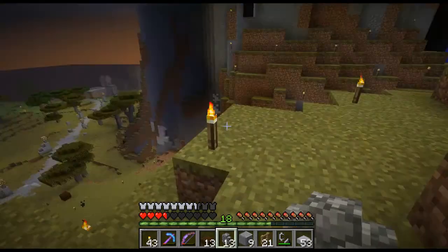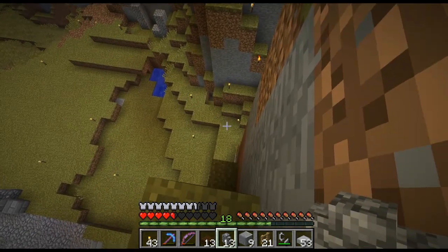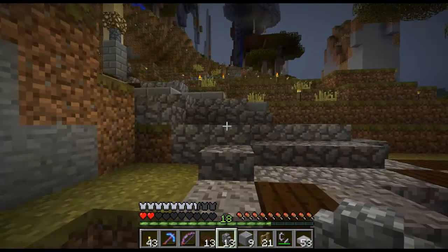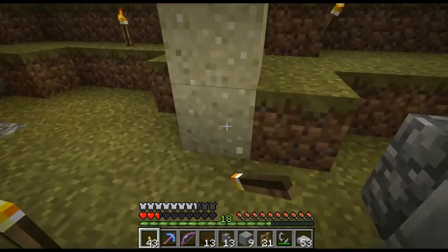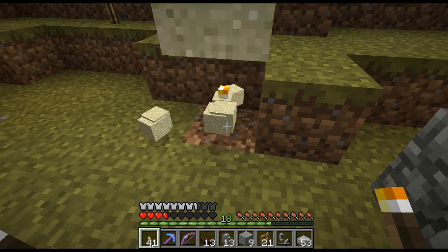Oh no! Feather falling for the win! Dang it, well since we're down here - can we survive that? Oh that's lucky! So now we can destroy this ugly pillar I've been using for the past two days. The sand trick - where would we be without it? And done.